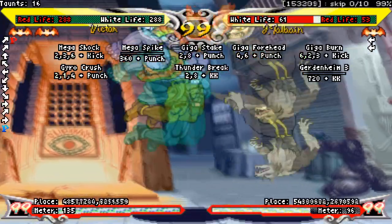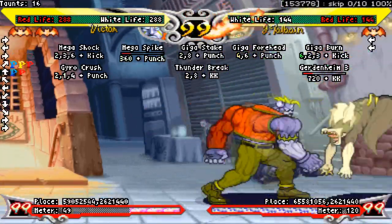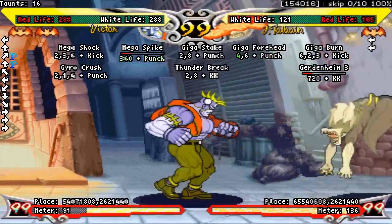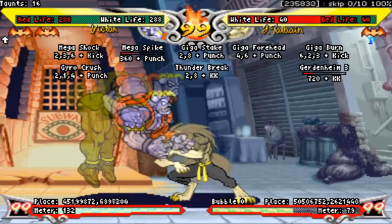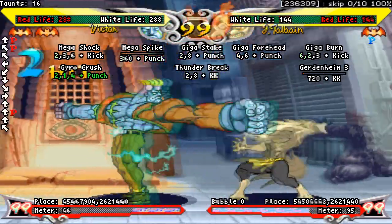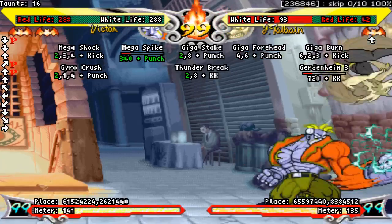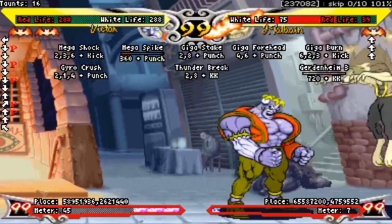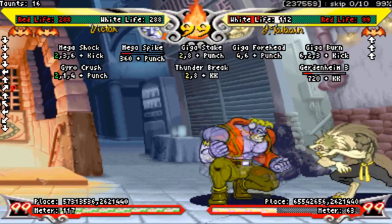Mega Spike is a 1-frame command throw that you get by inputting 360 and punch. Any punch button gives you the exact same version, and there is no ES version. This move does great damage and is one of the cornerstones of your mixup game. It's tempting to go for this all the time, but if you whiff it, you're stuck in a whiff animation for 45 frames. The grab range is laughable — it's only a few pixels bigger than your normal grab range. If you're not completely point blank, Mega Spike is not going to land. This pretty much negates its use defensively — it should only be used as a mixup tool. But as a mixup tool, it's fantastic. The amount of damage you can get out of this meterless is terrifying, and it will cause a lot of opponents to jump when Victor gets close, which Victor loves with all his fantastic anti-airs. Peppering in one or two dash-up 360s in your pressure strings will also make the opponent very nervous. If you learn your 360 setups, you're going to have your opponent quaking in their boots in no time.